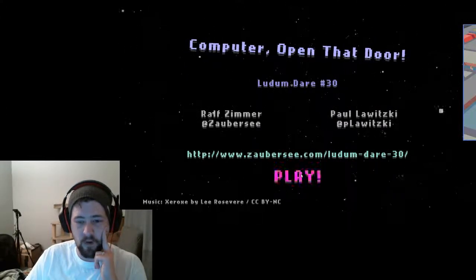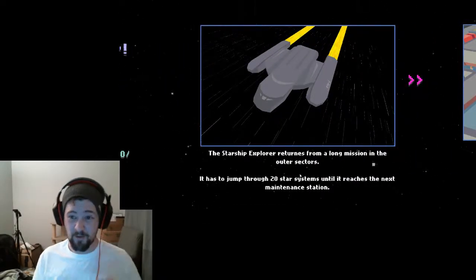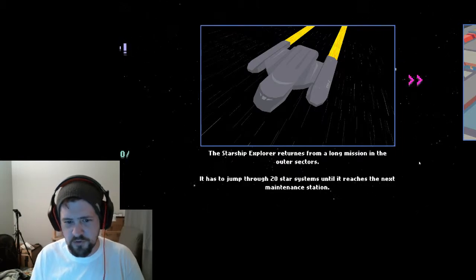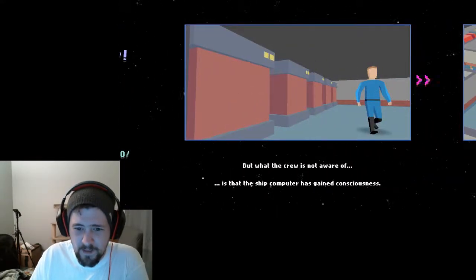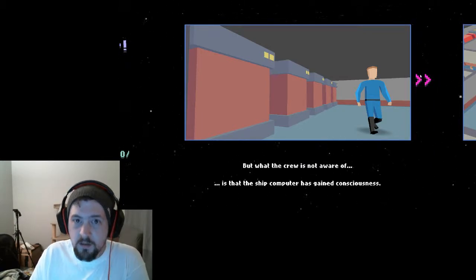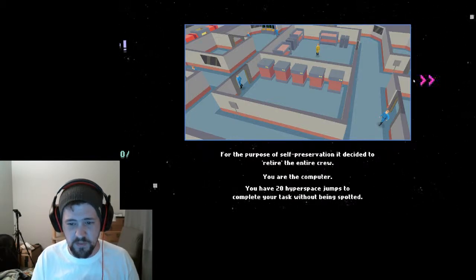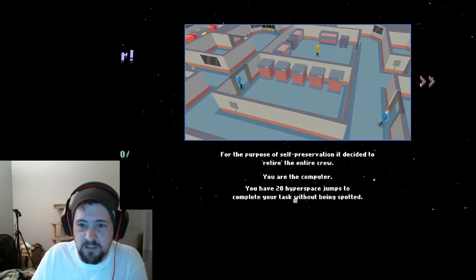What I can expect is that it's going to be an interesting concept but it may be buggy. Let's give it a go. The starship Explorer returns from a long mission in the outer sectors — it has to jump through 20 star systems until it reaches the next maintenance station. But the crew is not aware that the ship computer has gained consciousness. For the purpose of self-preservation, it decided to retire the entire crew. You are the computer. You have 20 hyperspace jumps to complete your task without being spotted.